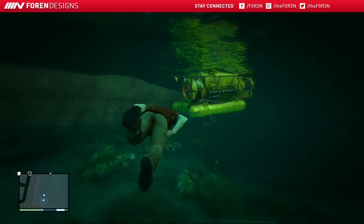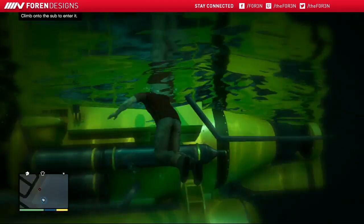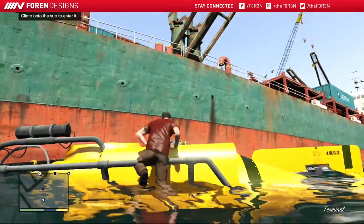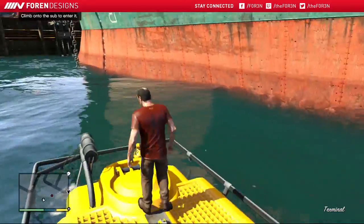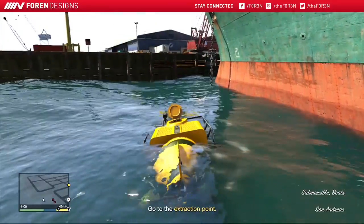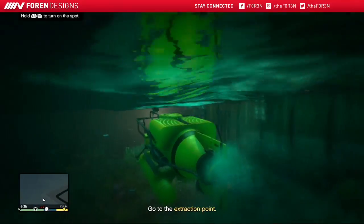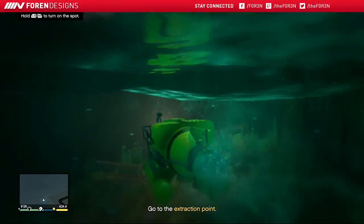When you're coming up onto the actual boat itself, off on the right hand side there's an extension to the dock that goes along the side of the boat. Head over there and get out your sniper rifle. This will take 4 shots — you will need to shoot each of the ropes, or you can shoot the same point twice to release the submarine.